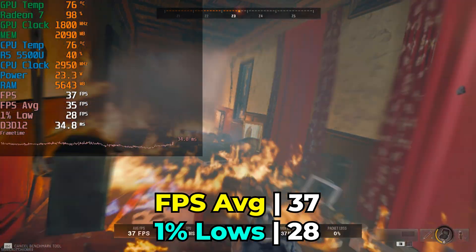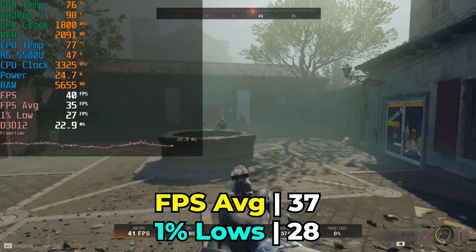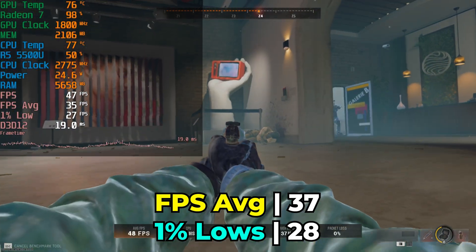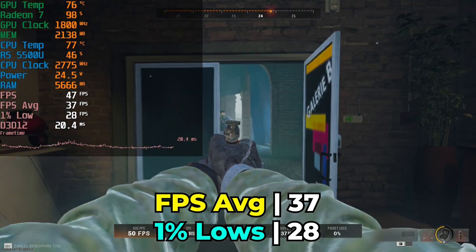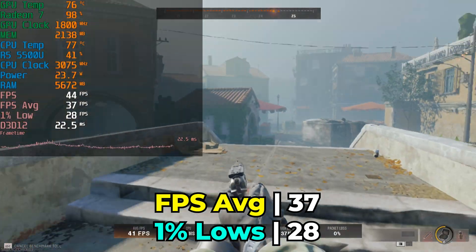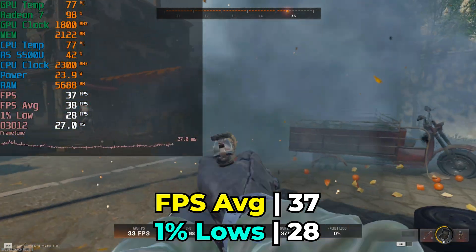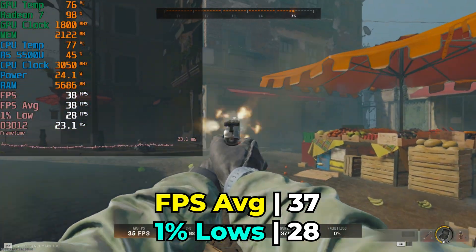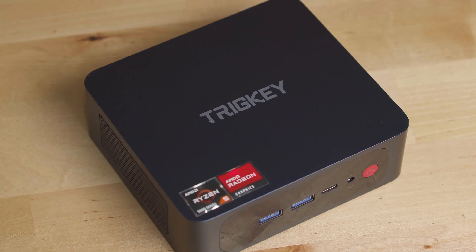With 1% lows that fall below 30 and an FPS average that is equally disappointing, you're just not really going to be able to play the game on here. It doesn't help that Vega is stuck on drivers from September, so there are no driver optimizations, and even if they did get the update, more than likely there was no optimization done specifically for Vega. It really seems like the lower end of the Vega APU stack just can't keep up, and of course that is a Zen 2 CPU.